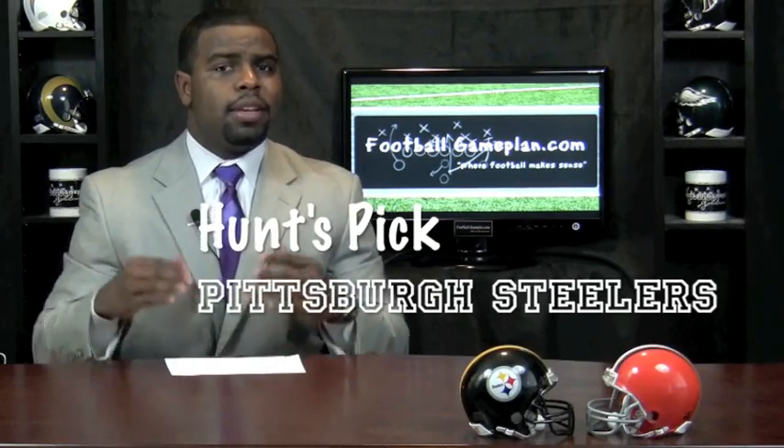Defensively, special teams has to be a key — you're playing Josh Cribbs, one of the best returners in the history of the NFL. Be solid on special teams, don't give up the big play, and don't give Cleveland a short field to work with. Defensively, just come after DeLome — he's a guy who wants to get rid of the football quickly and loves giving his receivers a chance to make plays. Turn up the pressure and the ball will come up like a lame duck, giving you a chance at interceptions. Make DeLome beat you with his arm — that should be the key to victory, because we know Pittsburgh can stop the run.